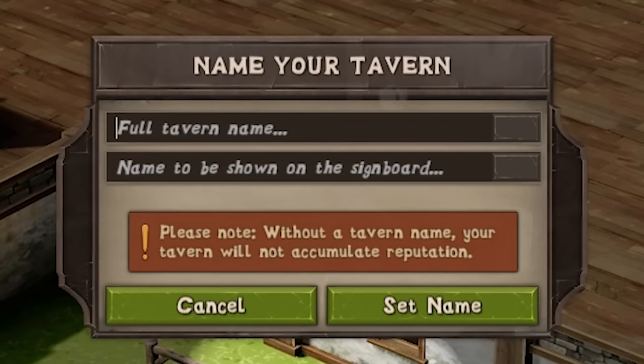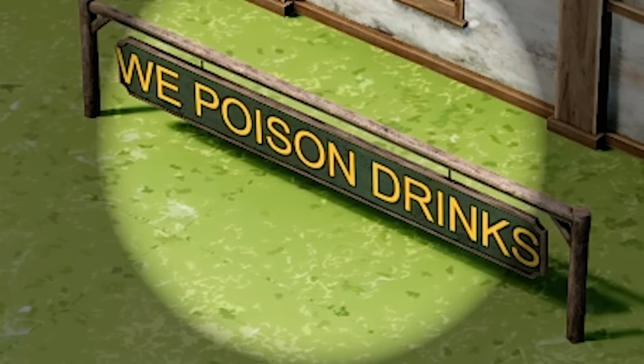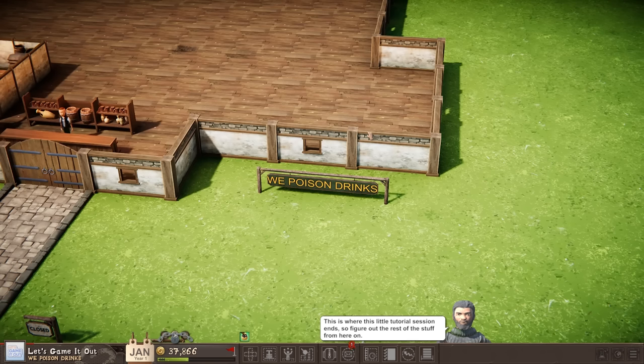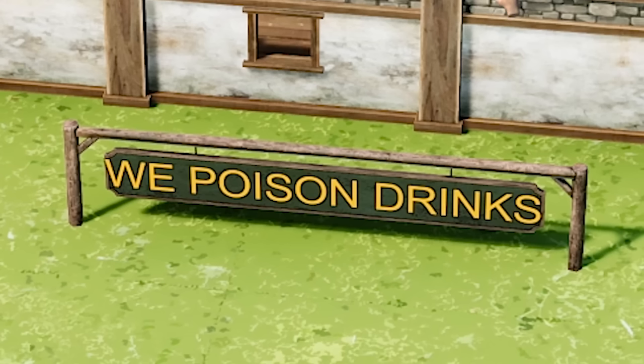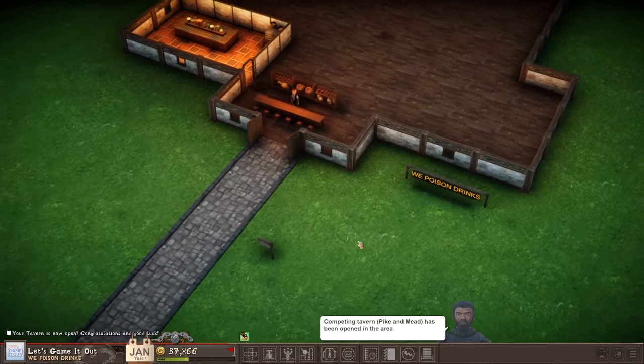It wants me to name my tavern. Oh ho ho. All drinks are poison. We poison drinks. Look at that, that looks pretty good, right? Yeah, I can live with that. Hey boys, let's go down to the local watering hole - We Poison Drinks. Open for business. Open it. Oh, there we go. Oh, there's fireworks. Everybody come on in.